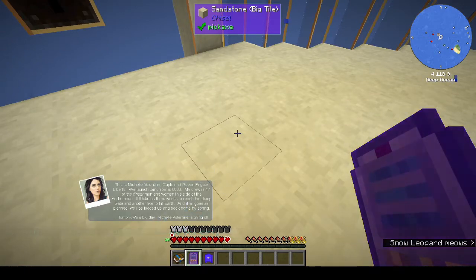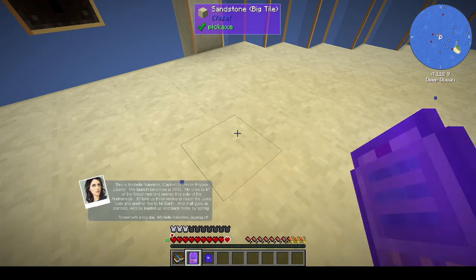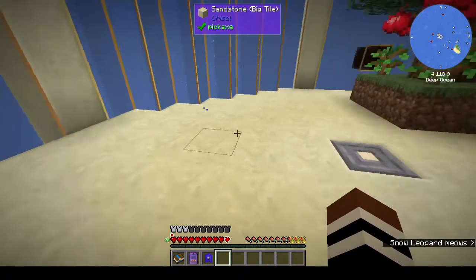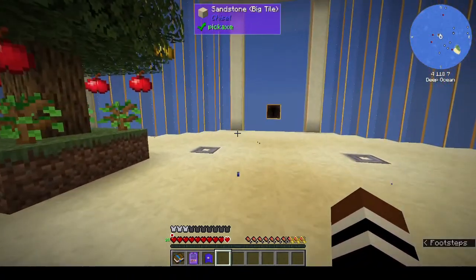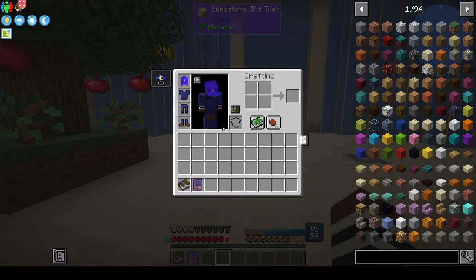Crew hat - this is Michelle Valentine, captain of recon frigate Liberty. We launch tomorrow at 0600. My crew is 47 of the finest men on this side of the Andromeda. It'll take us three weeks to reach the jump gate and another five to hit it, and if all goes as planned we'll be loaded up and back home. Tomorrow's a big day - Michelle Valentine signing off. Crewman's cap - night vision and respiration. Oh, I'm in a funky uniform, nice!